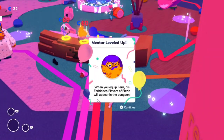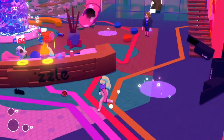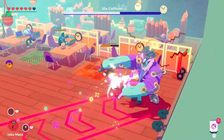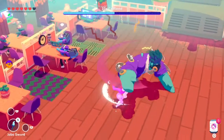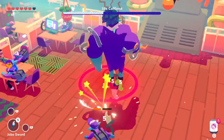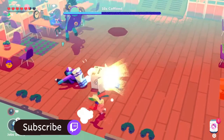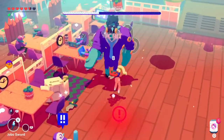That's it — Fern is now maxed out. His forbidden flavors of fizzle will now appear in the dungeon, which have some really cool effects. If you enjoyed this video or found it helpful, please hit that thumbs up button and subscribe to the channel for even more Going Under tips and tricks. That's it for now — as always, happy gaming.